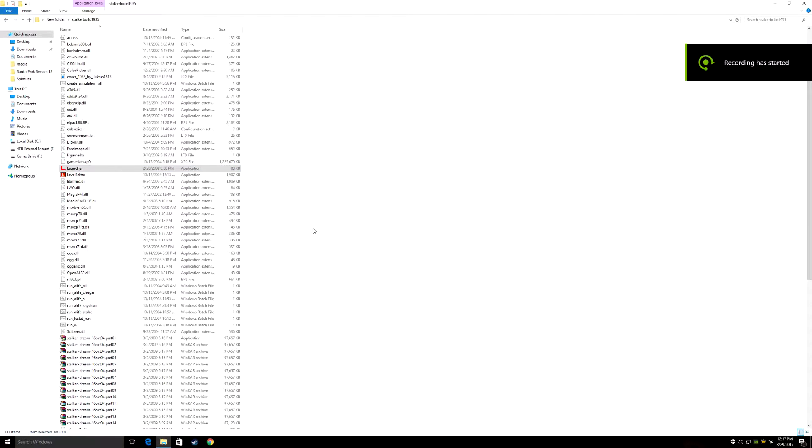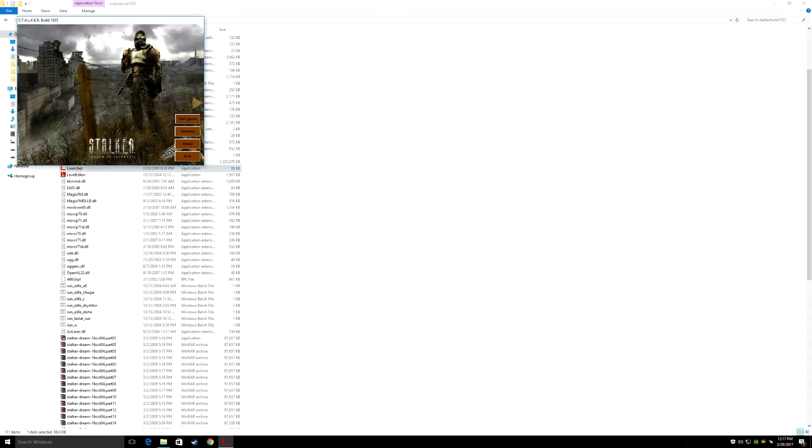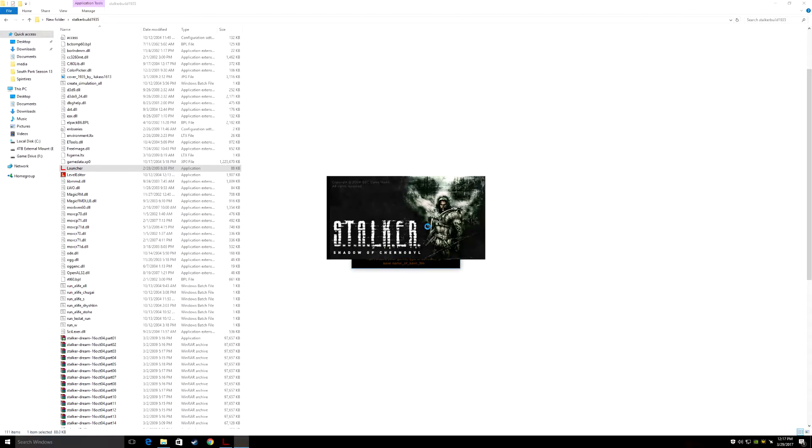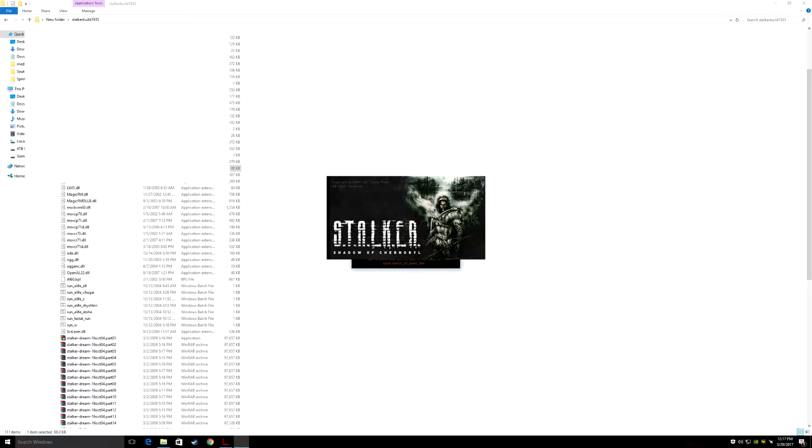I found the one working version of build 1935 — I believe this is the one with all the fixes in it. You launch it by going into the files, finding the launcher with the red L, start new game, continue. Hopefully this works; it's been many years since I played it.